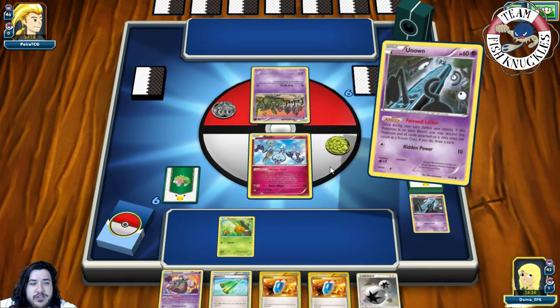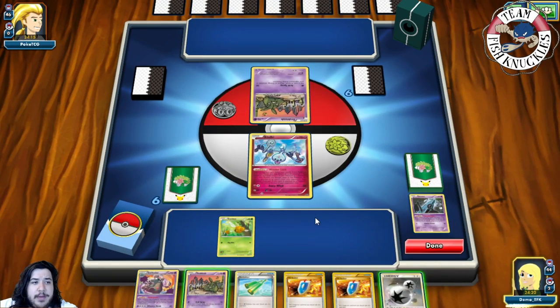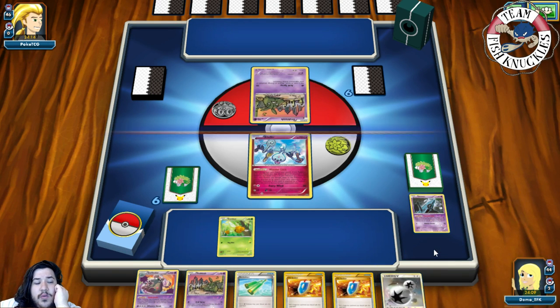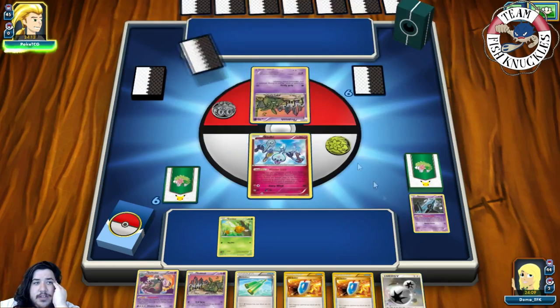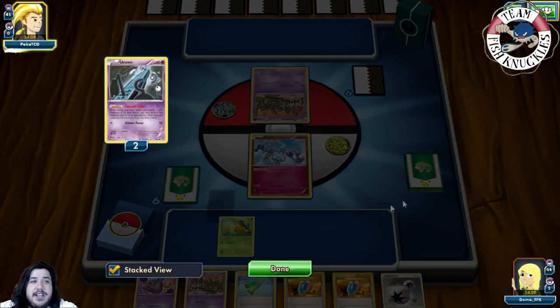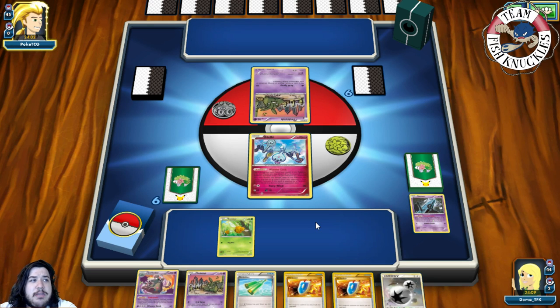We're looking for Ultra Ball but find another Shaymin instead — it's a rough turn one. We're just going to pass. That's not a good first turn, but it does happen with this deck sometimes — sometimes it just bricks and you don't hit anything, which is the downside of this deck.